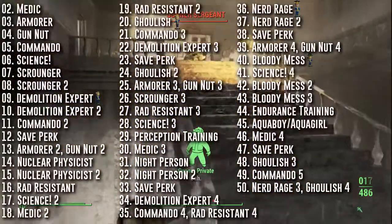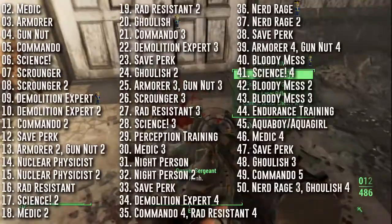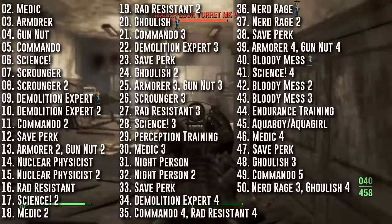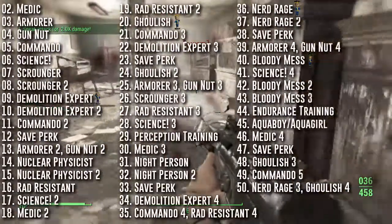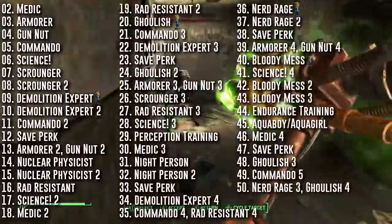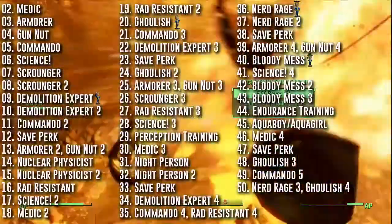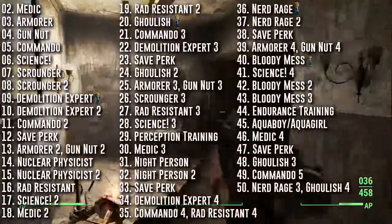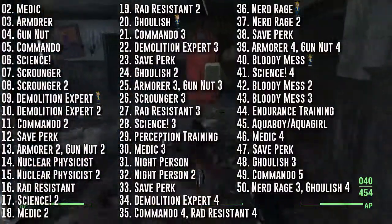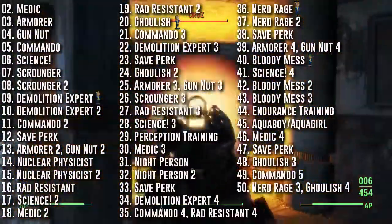At level 29 you'll invest a point into Perception to take Night Person. I implemented Night Person as a way of receiving Adam's gift — at night you'll have more Intelligence and Perception, and with more Intelligence you'll gain more XP. At rank two you'll have night vision while in sneak mode — I think of it as Adam's glow to give you better vision at night. It's more of a roleplay perk but it does come in handy. Nerd Rage is a really useful perk — I think of it as Adam's divine intervention. When you're low on health, Adam has your back, giving you the ability to slow time, take less damage, and deal more damage. Use a stimpak right away after it triggers to get most of your health back while still under the effect — this works especially well with automatic weapons.